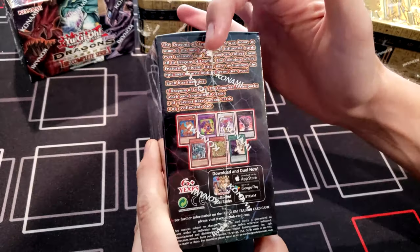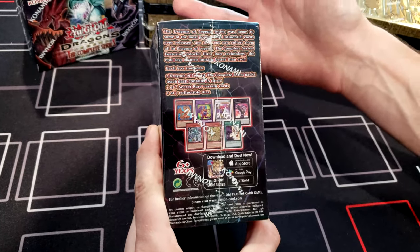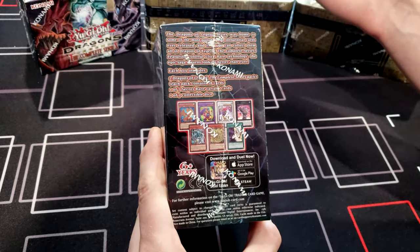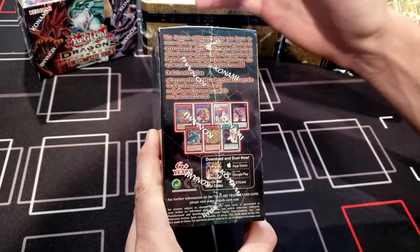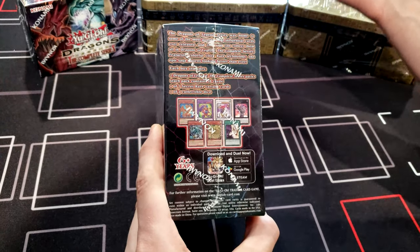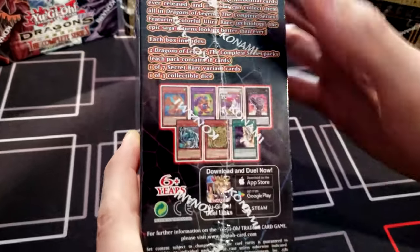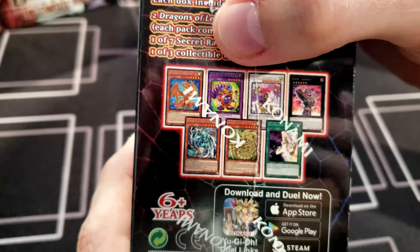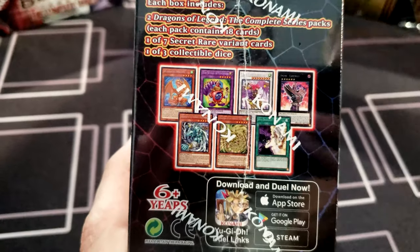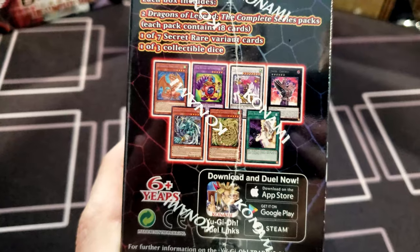In this product we're going to find two complete series packs with 18 cards each — they're like the mega packs from the tins. Each pack has seven secret variants, similar to Legendary Duels Season One. One thing they did differently is they threw in some dice, which is pretty cool. The variant cards include Hundred Dragon, Time Wizard of Tomorrow, and Jinzo Layered — Jinzo was originally from Pharaoh's Servant, and now we've got the Jinzo Layered XYZ card.